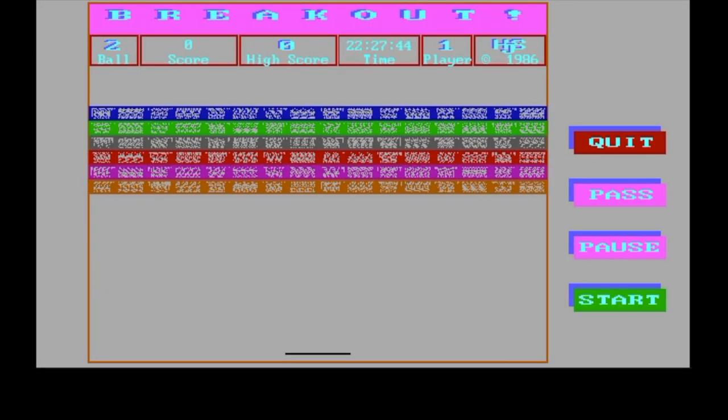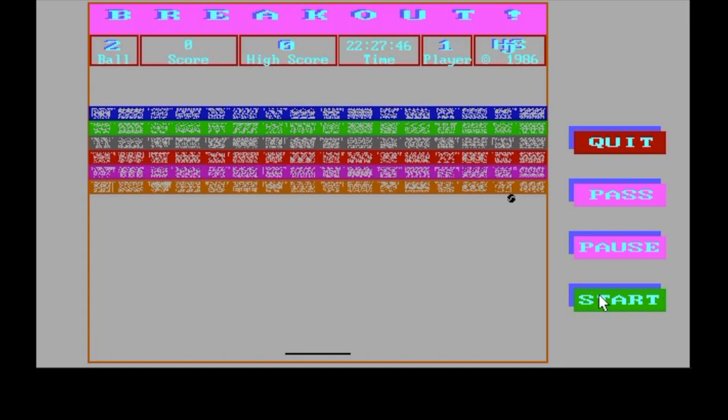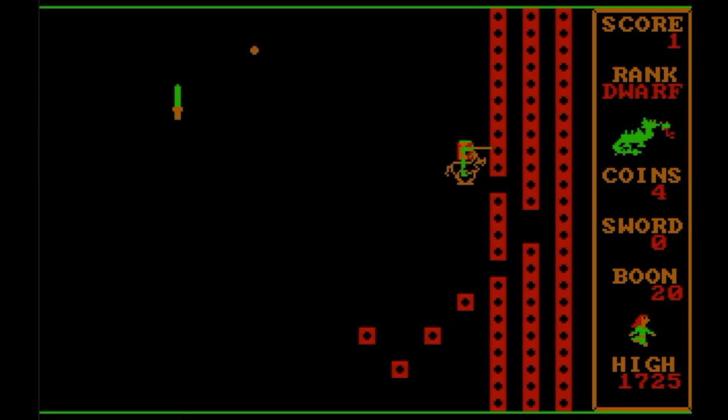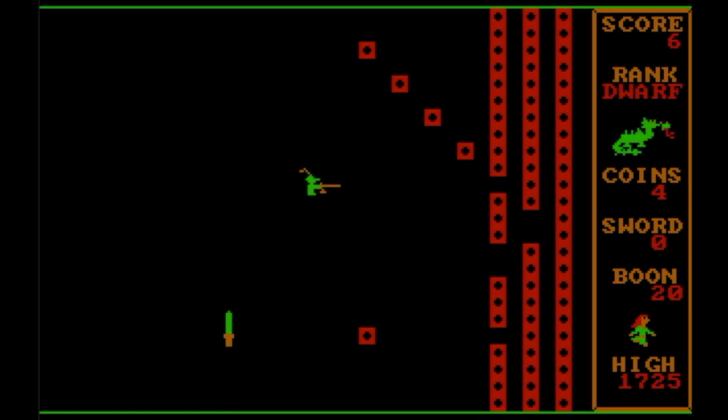The next game at number seven is Breakout — we all know what Breakout is. It originally came out around 1980 for the Atari 2600 and in arcades, and here we are in 1986 on the PC — somewhat behind. This version is in EGA's higher resolution mode and is controlled by the mouse. I'll also give a hat tip to Dragon's Challenge in Chivalry, which had a different twist on Breakout that year — you be the judge of which is better.